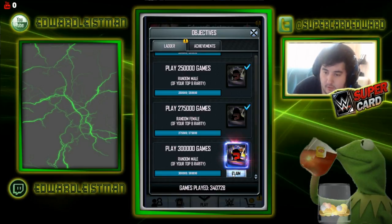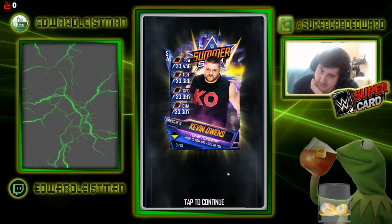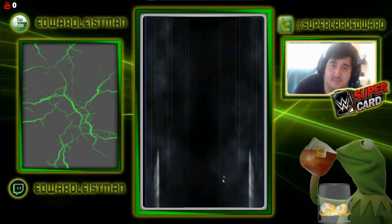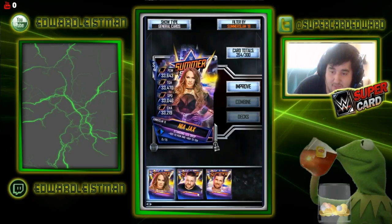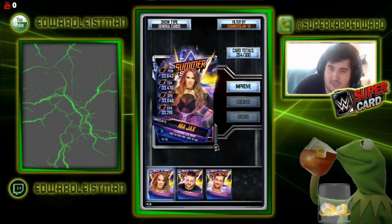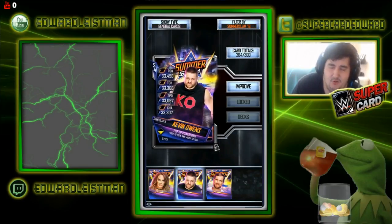Now for the male ladder — we either want Buddy Murphy, Johnny Gargano, or Curtis Axel. Here we go — oh my god, we got Kevin Owens! But why is his power so low this tier? That seemed really disappointing to me. Still, we start off the tier pretty good — three Summer Slam 18 cards already. Curtis Axel does get beat by Kevin Owens in three stats, but look at Nia Jax — that card's stats should be Kevin Owens' power level. I'm shocked they made him that weak.